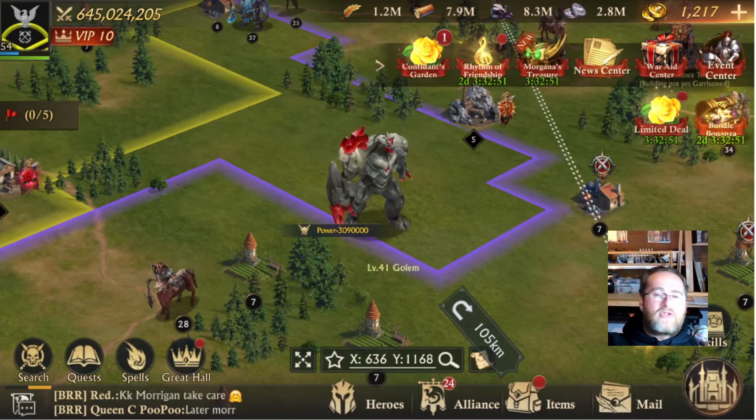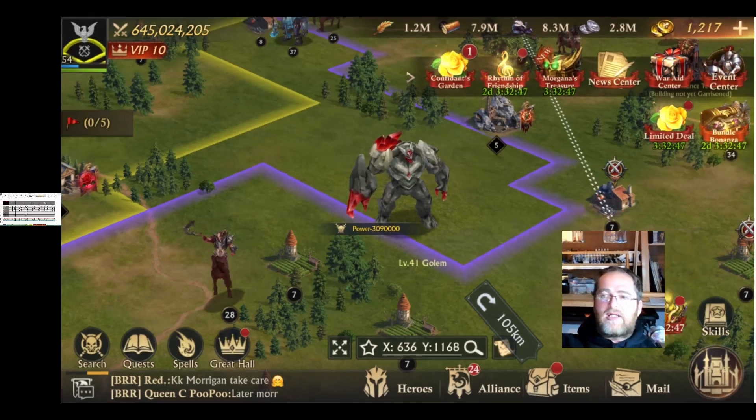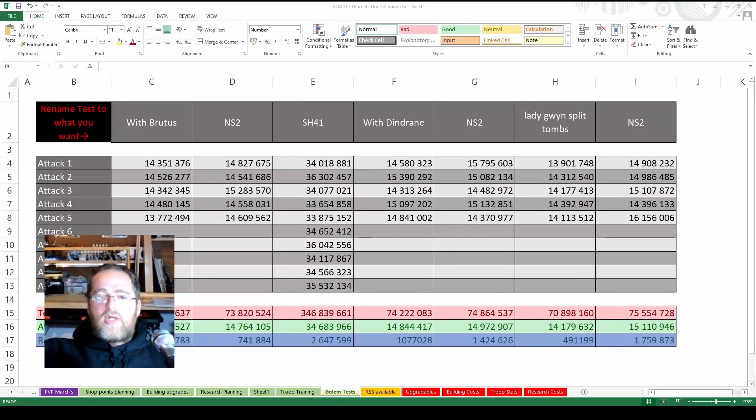Got the Excel document calculated and ready. So this is where we are - these two rows over here. You can see Lady Guinevere with the split tombs has got 13.9, 14.3, 14.1, 14.3, 14.1 for an average of 14.17 million - the lowest average we've had yet throughout all the different tests. Then the NS2 heroes on their own: 14.9, 14.9, 15.1, 14.6 and 16.1 for an average of 15.1 million.